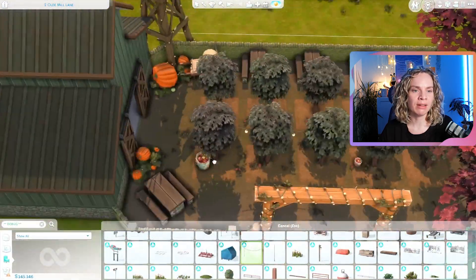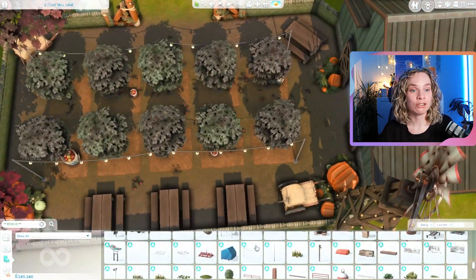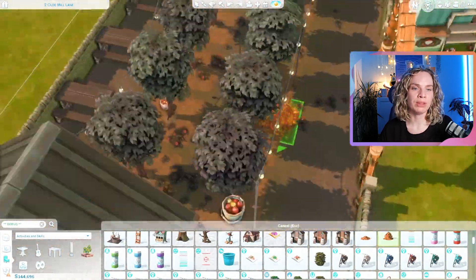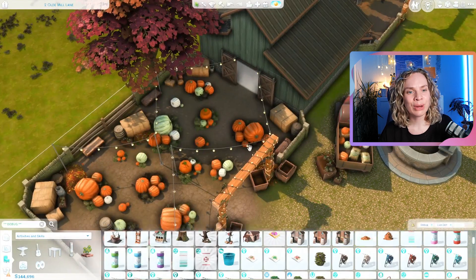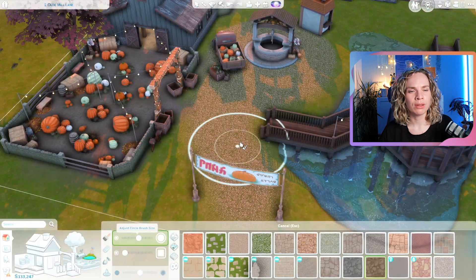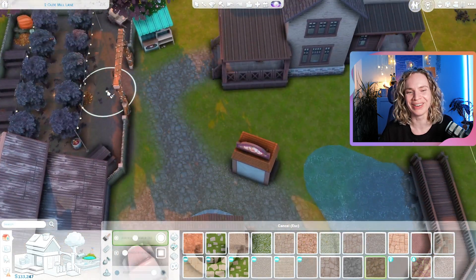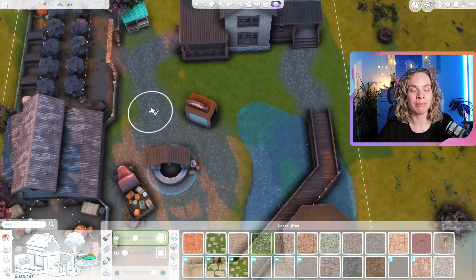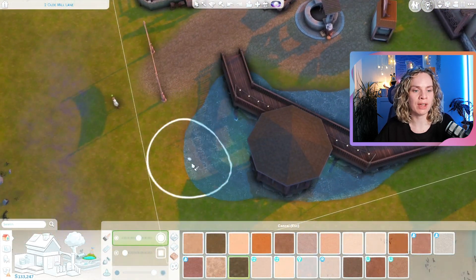We have so many packs these days I keep forgetting or confusing the names. One thing I went crazy with on this lot is fairy lights — I placed a bunch around. I think these originally came with the Toddler Stuff pack, but they're also in the High School Years debug menu and now even in the base game debug, since they came with a festival update a couple of years ago. I used a bunch because they're so pretty and appropriate for this lot.